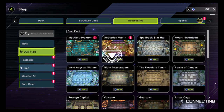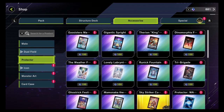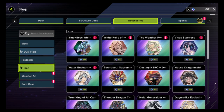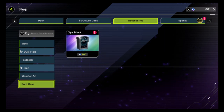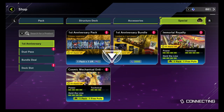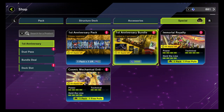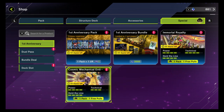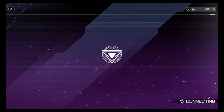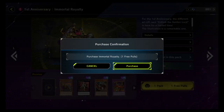We've got a couple of new characters, a couple of new fields, new sleeves, new icons for the character — that's nice. Some monster art, some stuff for Xyz. There's a special offer here. We get a pack and some free pulls. So let's go ahead and grab the first anniversary pack, because it's free to us as well. We get some first anniversary stuff.